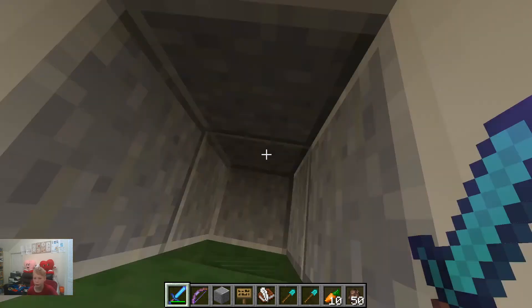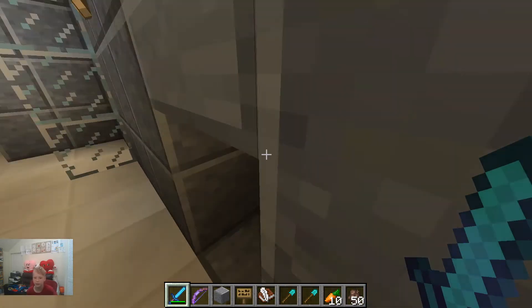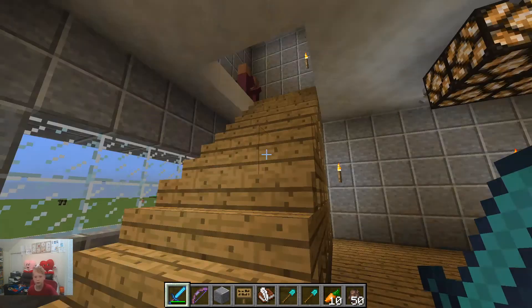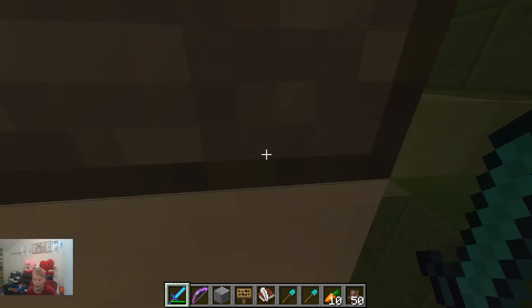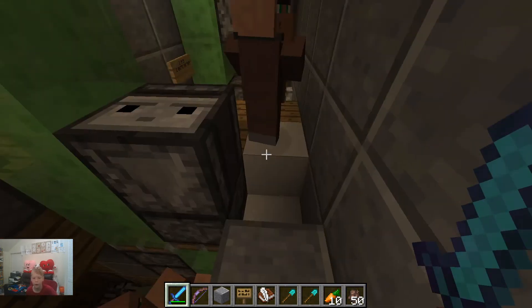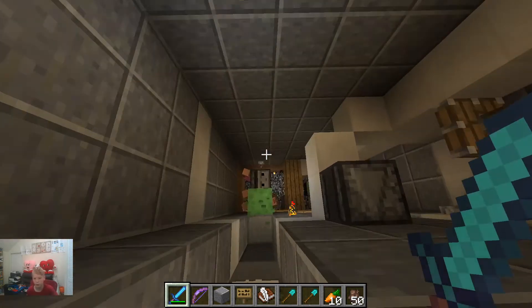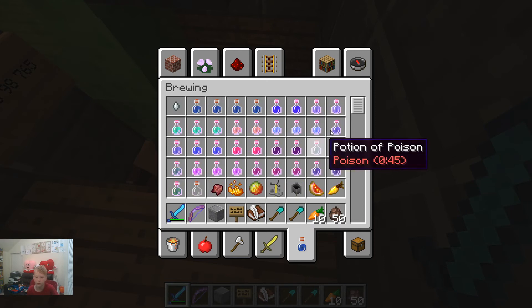It works fine without those observer blocks, without that piston thing. The best thing is that slab always gets in there — perfectly fine working. I can race upstairs and the elevator is already going to be here. It works perfectly fine without that piston and observer block he put in there. It's perfectly fine. I don't know why he didn't get rid of these villagers. It works perfectly fine without those annoying observer blocks and pistons — whatever garbage he installed in here is now gone.